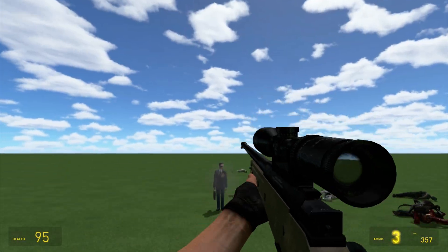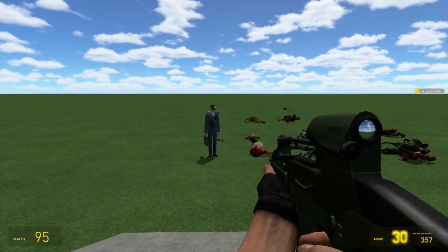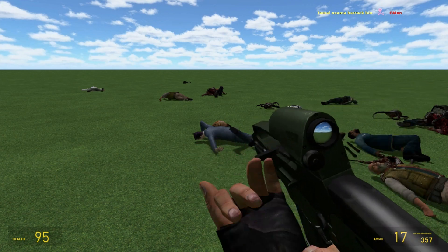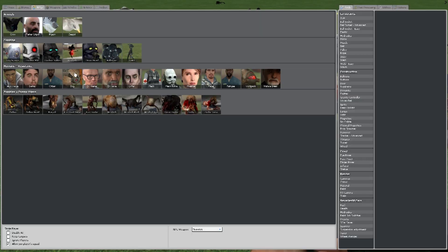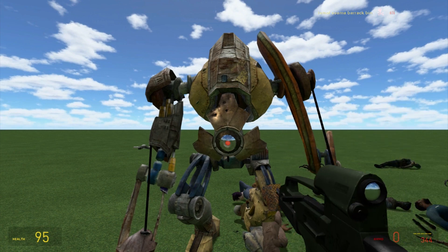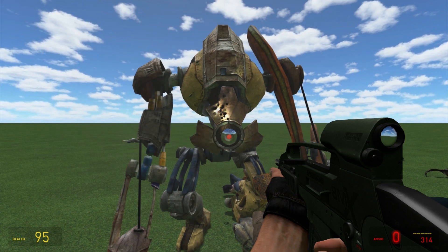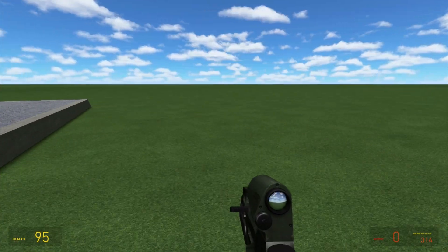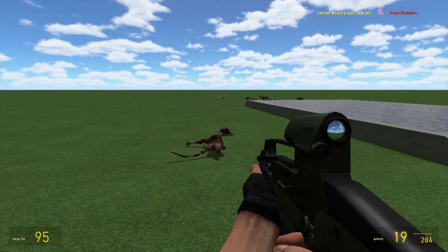Moving on to submachine guns - we have a variety of them. We're using the Arctic Orb, which is what you're probably going to find in your Counter-Strike: Source games. Here we have the Compact XM8 - most people know this gun from various games. The XM8 was a prototype American Army machine gun with quick reloads, and they changed it to a compact submachine gun. Very high rapid rate of fire, and as you can see, a nice reload animation.